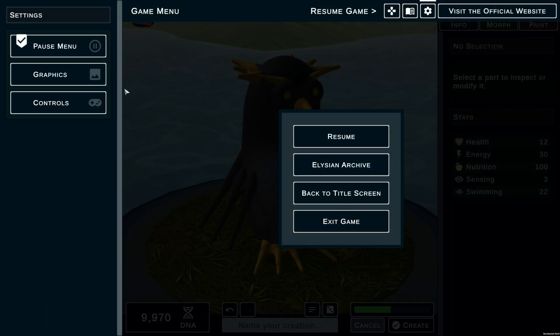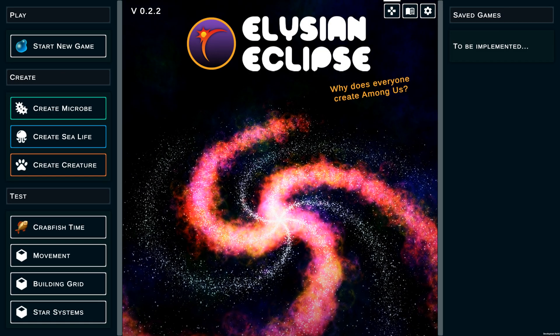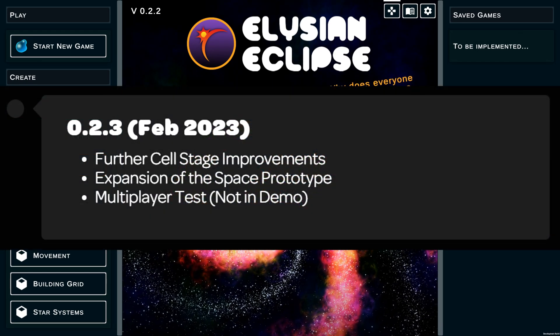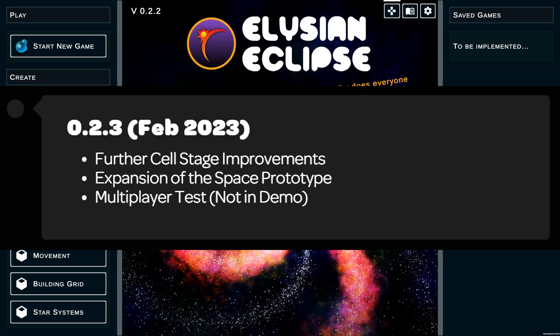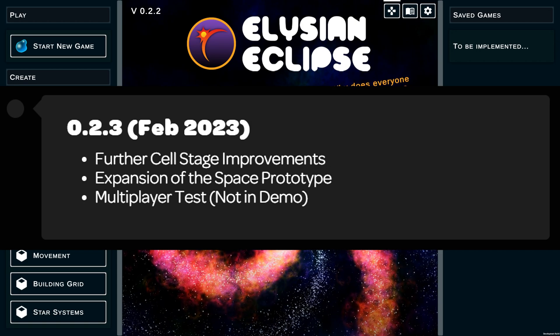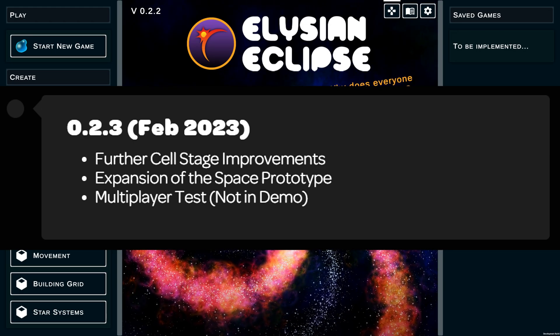When you hit escape and go to graphics, some graphics options are coming in very soon — nothing to show yet, but it's good to see that these things are being considered. Looking at the roadmap for 0.2.3, scheduled for February, this includes further microbe stage improvements, expansion of the space prototype — which is very exciting — and a multiplayer test, which won't be in the demo. But multiplayer is already being tested, or about to be, within the next development cycle.